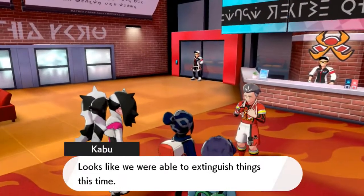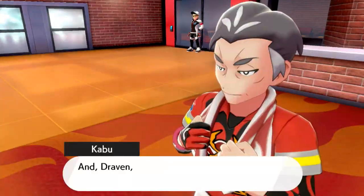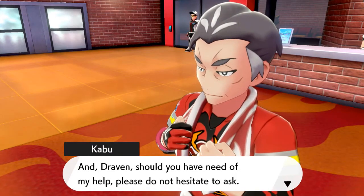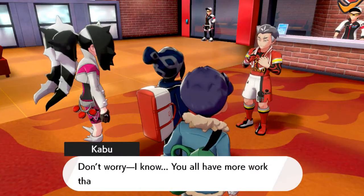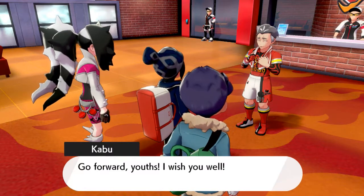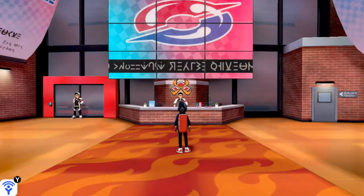Looks like we were able to extinguish things this time. I'll let this Pokemon rest here at Motostoke Stadium until it gets its energy back. And Draven — should you ever need my help, please do not hesitate to ask. There we go, another rare elite card. Don't worry — you all have more work that needs to be done, yes? Go forward, youth. I wish you well. So that is mission number one right there.